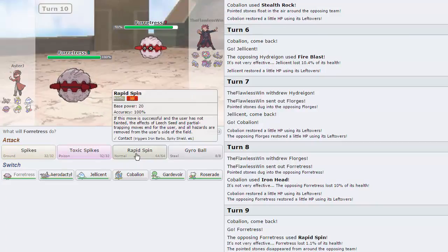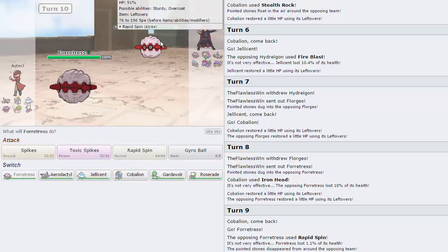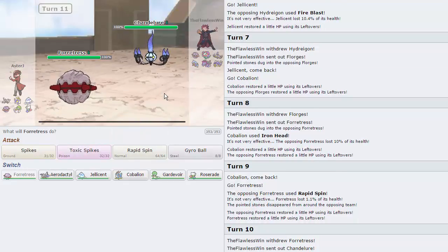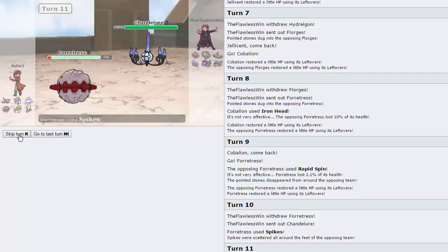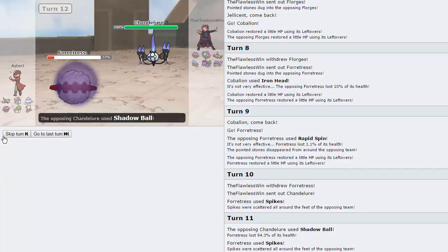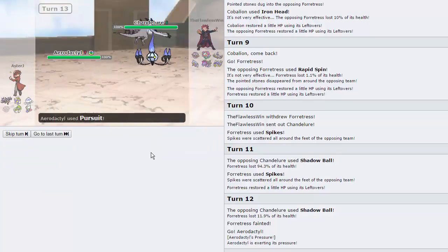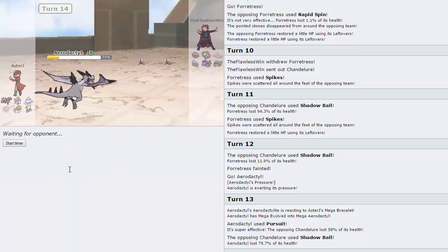Forretress does come in as we go for the Iron Head. He can start Spike Stacking us, but we'll do it faster — bringing out our Forretress. He goes for a Rapid Spin, that's fine. I might want to double into Aerodactyl here. Going for Spikes as he goes into Chandelure — I could have Pursuit trapped it, but that's fine. He's more than likely going to Shadow Ball, so I'm going for another layer of Spikes. He knocks us down to 6%, and Forretress is going down — but Aerodactyl can Pursuit trap the Chandelure. He knows I have Pursuit so he stays in, goes for Shadow Ball, does not knock us out, and we're able to take care of this Chandelure, which was a big threat.